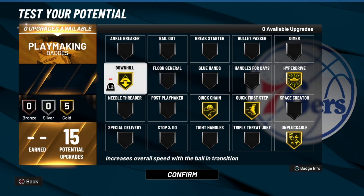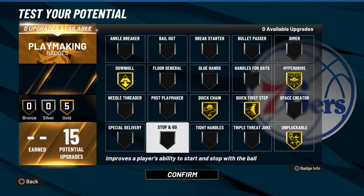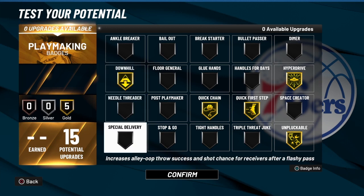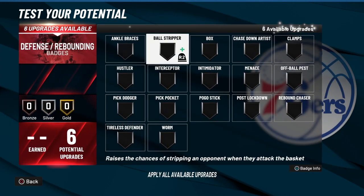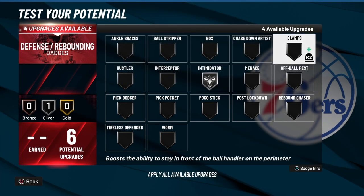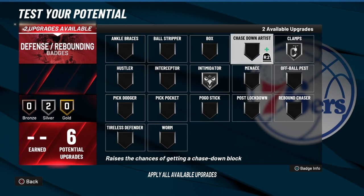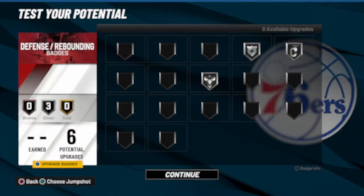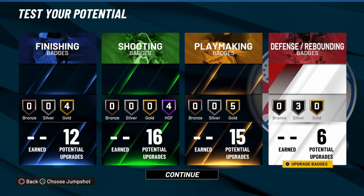You already have speed, so if you don't want downhill you can go for handles for days. You could also go stop and pop — off the dribble stop and pop, stop and go, that's nasty too. Anchor breaker is always an option, but I'm going to keep him in full speed mode — I want to get from point A to point B as fast as I can. Now I got 6 defensive badges: I'm going to go with intimidator, silver clamps, and chase down artist to get that block. And there you have it — LaMelo Ball's exact build: playmaking shot creator with 12 finishing, 16 shooting, 15 playmaking, and 6 defensive badges.